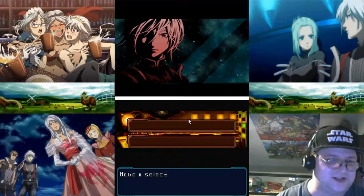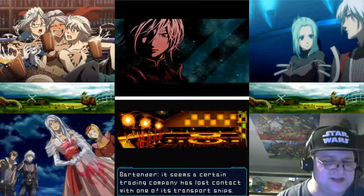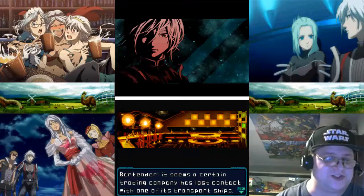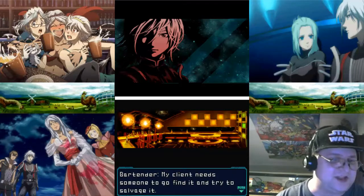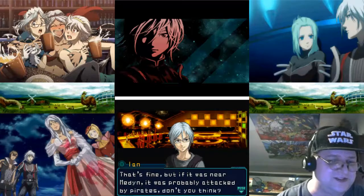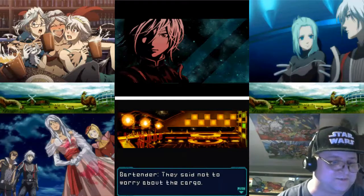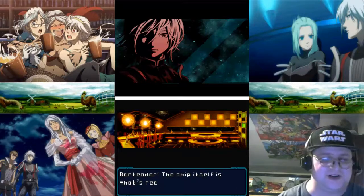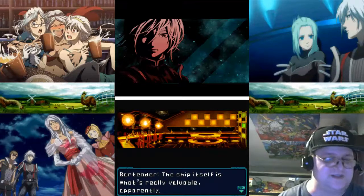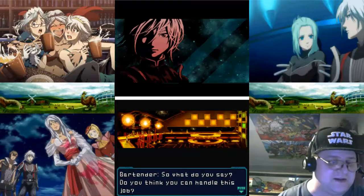Let's talk to the bartender and ask about a job. "I've got a job for you. On the Star Line near Ostrug, it seems a certain train company has lost contact with one of its transport ships. My client needs someone to go find it and try to salvage it." That's fine, but if it's near Medina it's probably been attacked by pirates. There's probably not anything left on board to salvage. "Well, they said not to worry about the cargo — the ship itself is what's really valuable, apparently. So, you think you can handle it?"